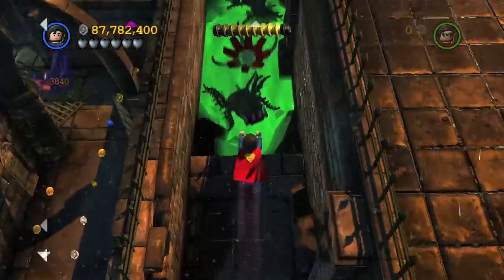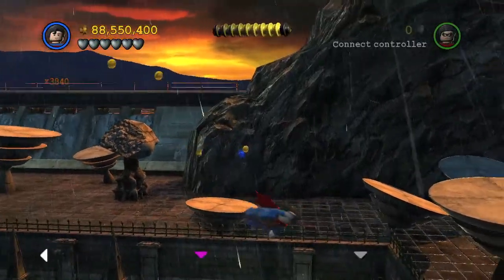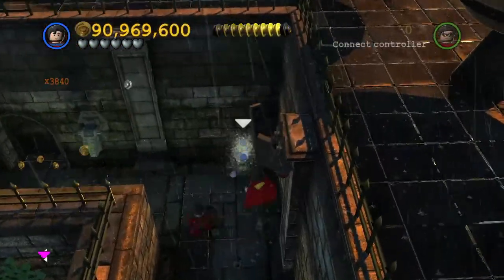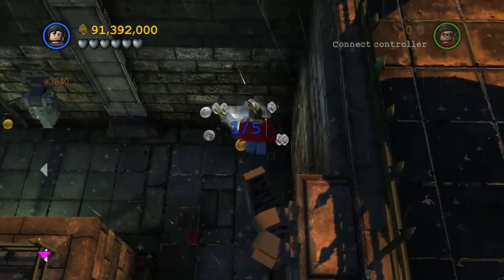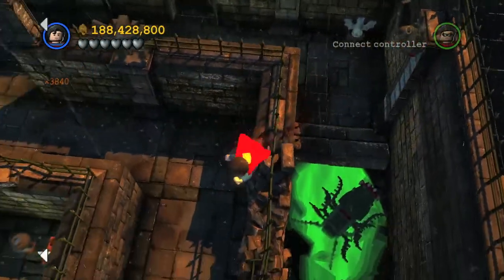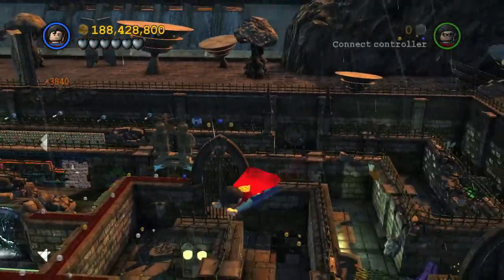The next one will require you to fly. Fly around the maze and look for the ice statues — they are basically little streams of water. If you have the minikit detector red brick, that might help out quite a bit. After freezing them with either Superman or Mr. Freeze, you can punch them, and there are five of them spread across the level.